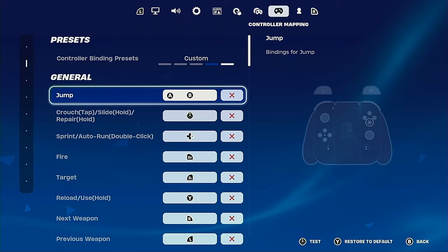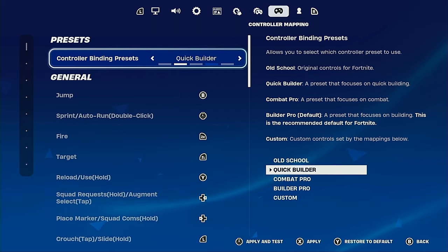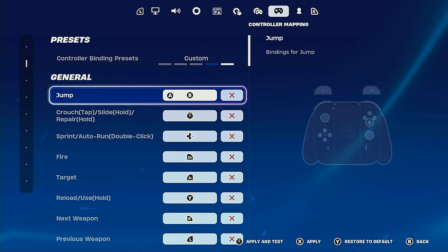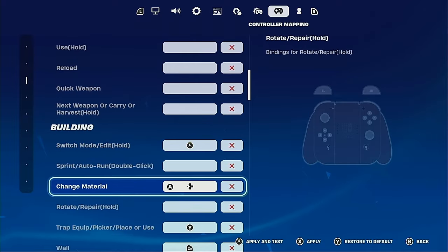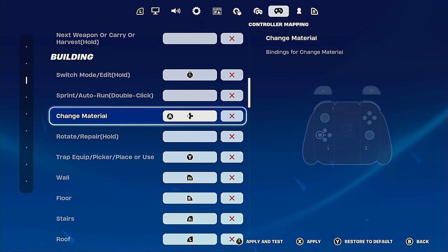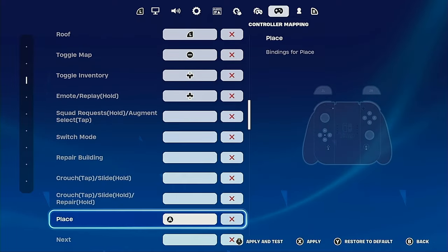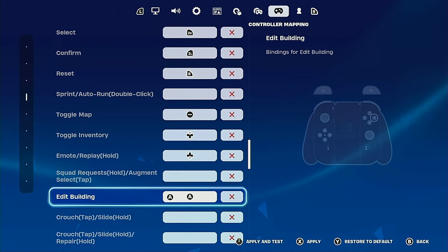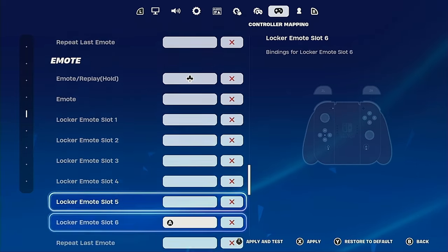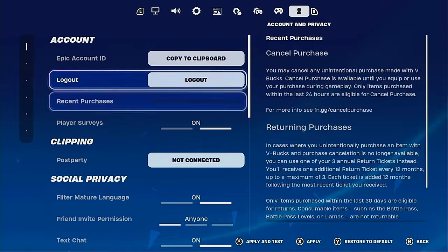Accelerate with thumbstick on. For controller mapping binds — some people were having trouble with this in my DMs on Instagram — make sure you have it set to custom before you can change any binds. I have two switch mode slash edit buttons because it reduces your input delay. I'll scroll through so you guys can look. I have two edit buttons — that's what I meant. Emote doesn't matter. Gyro and LTM abilities — that's it for controller mapping.